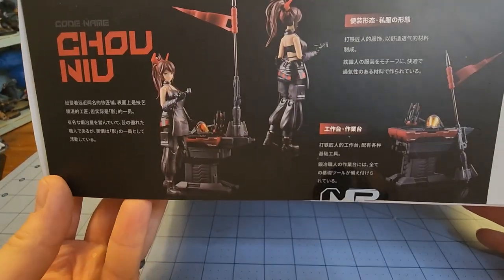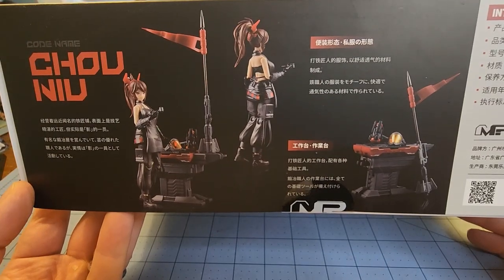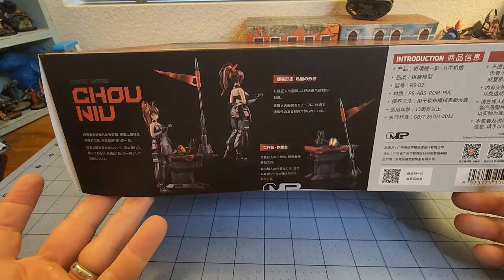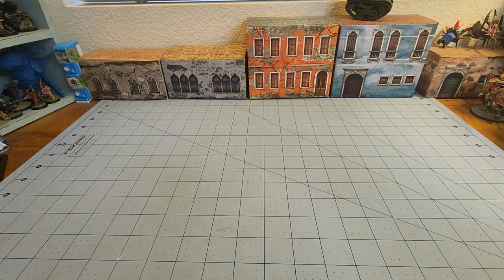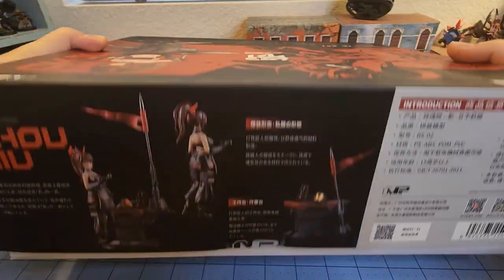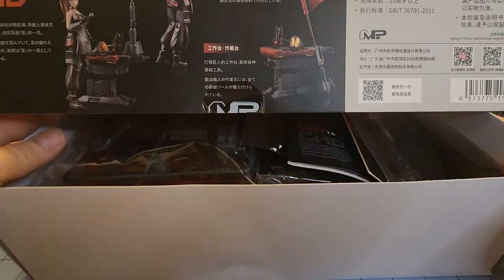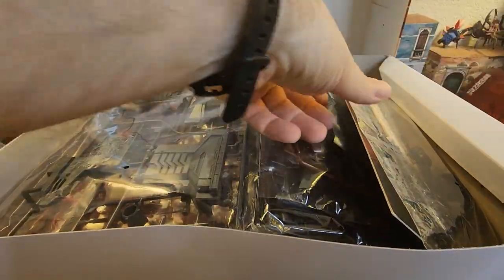I have not even removed the tape on this — I haven't even opened it up yet. You can see her little anvil, and I don't know if that's a hammer or a pipe — maybe it's both. It's a fairly good-sized box. One of the cool things about these is basically you're paying two for the price of one.